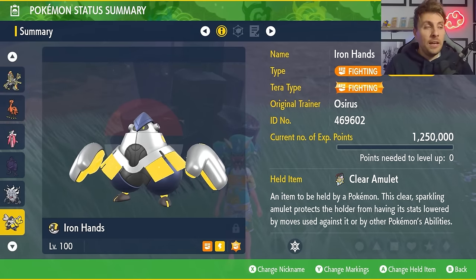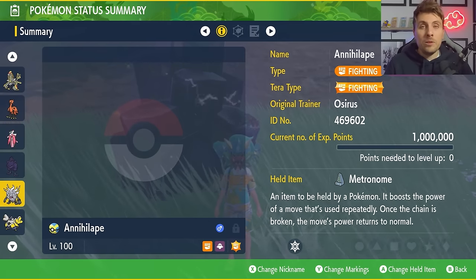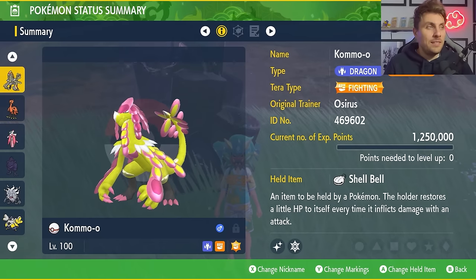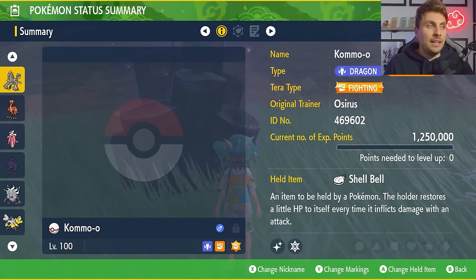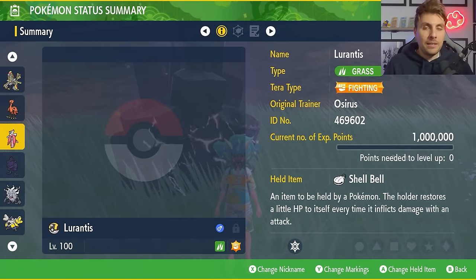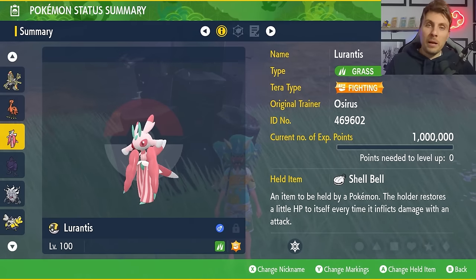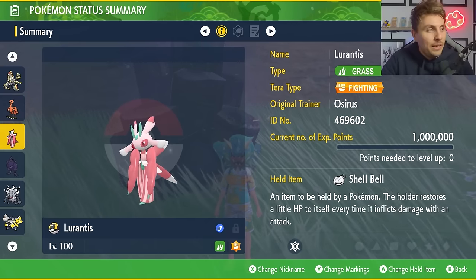The Iron Hands build is something I think will be pretty solid going into this weekend, especially since a lot of you already have Iron Hands and Annihilape. If you don't want to build anything else, these two will probably do quite an effective job in the Eevee raid. My personal favorites going into this weekend are probably Kommo-o and Lurantis — I really want to try both and see which one can speed through these raids fastest. I have a feeling Lurantis might be the fastest, but Pokémon battles aren't played on paper.